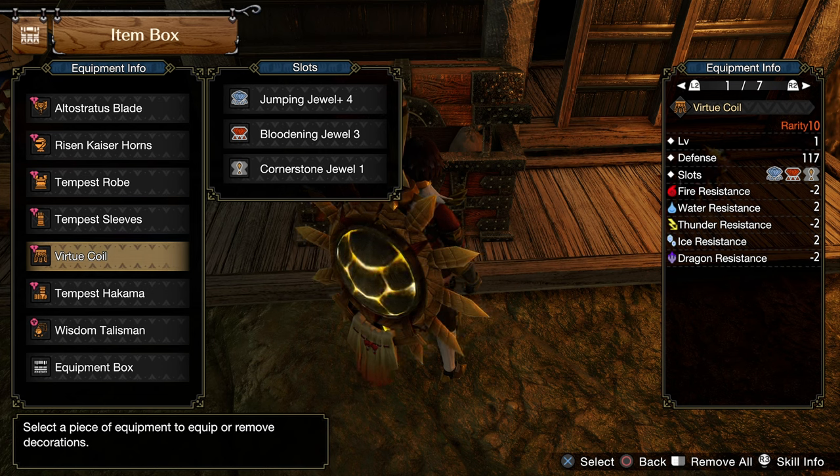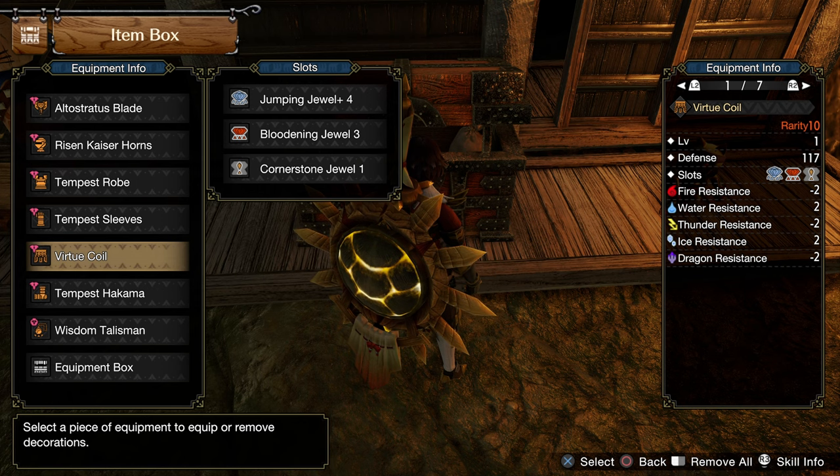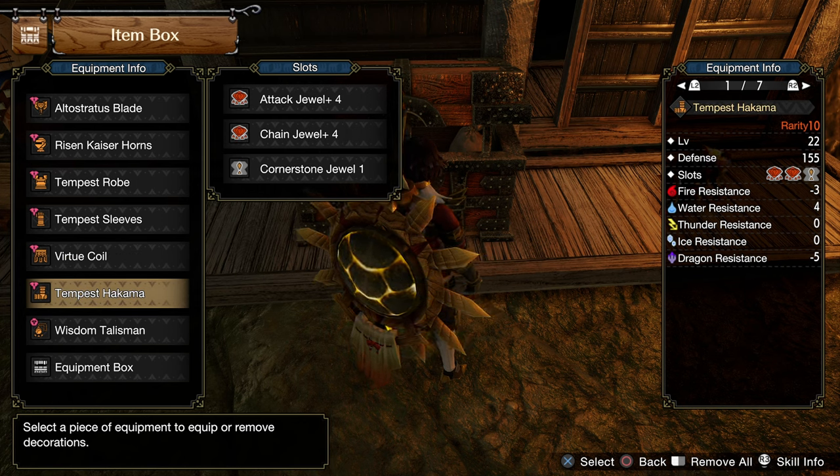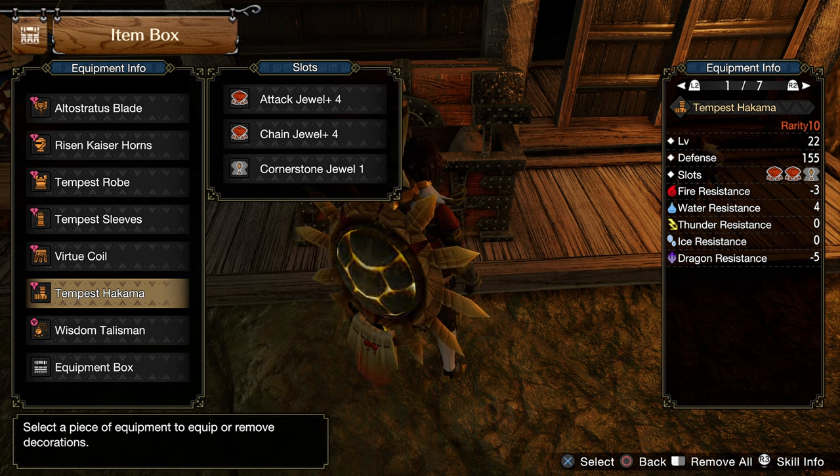Virtue Coil from Risen Shagaru, with Jumping Jewel level 4, Bloodsting Jewel, and Cornerstone Jewel. The legs are also from Amatsu, with Attack Jewel level 4, Chain Jewel level 4, and Cornerstone Jewel.